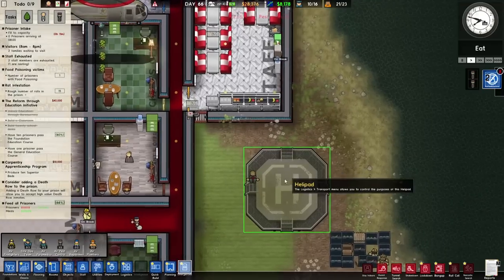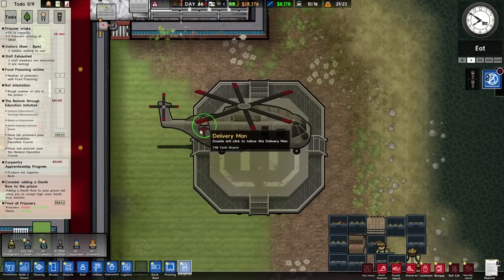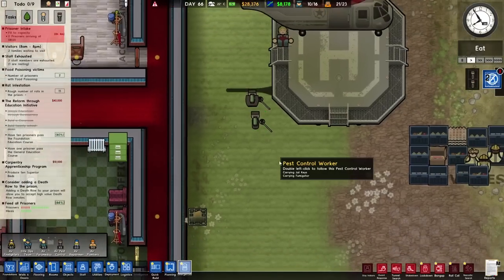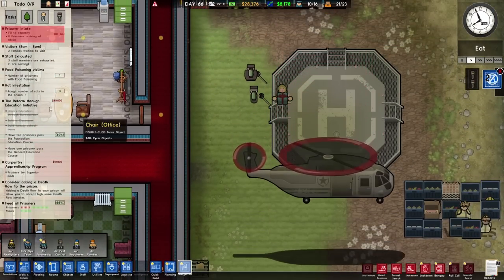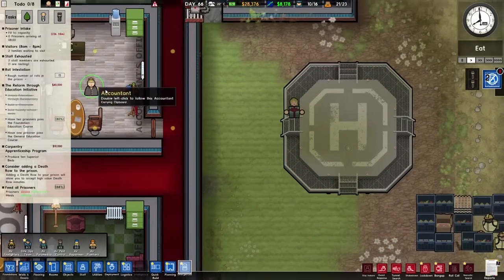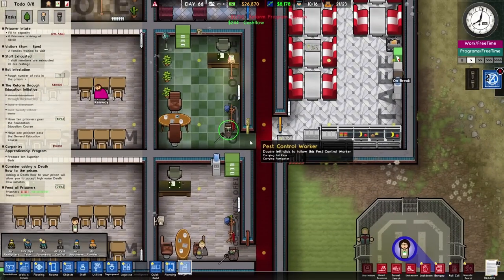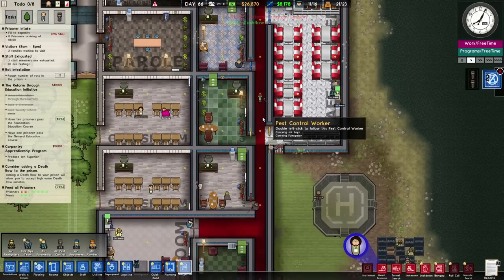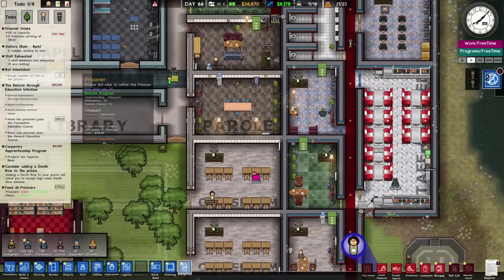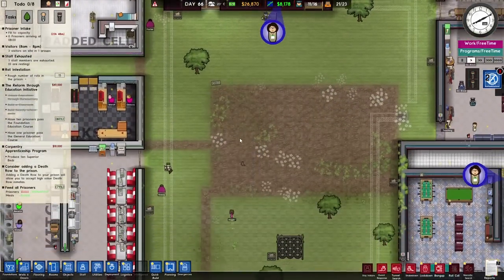Here they come - hey, Air Pest Control! There's that person still standing on the helipad, just been squished by a helicopter. So hopefully they will help. Number of prisoners with food poisoning - oh no, that's definitely not good. So they're going around the place doing some fumigating. Do we tell people to stay inside for that kind of stuff? I've got no idea. You guys can just wander about and do all that kind of stuff.